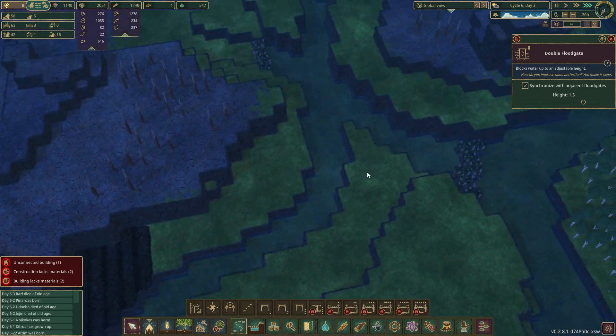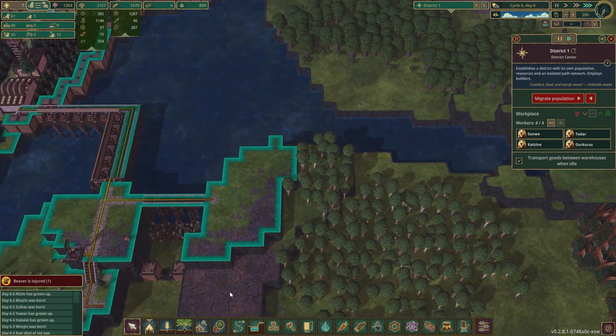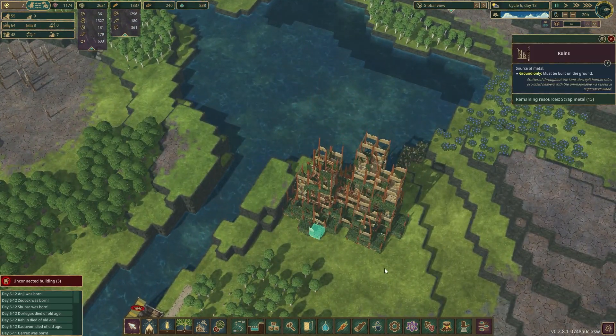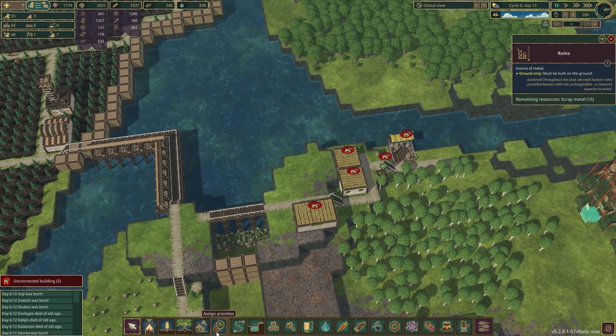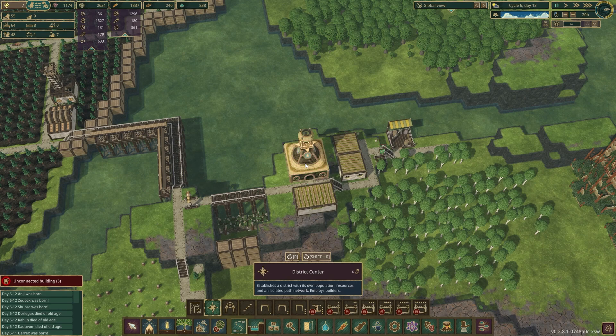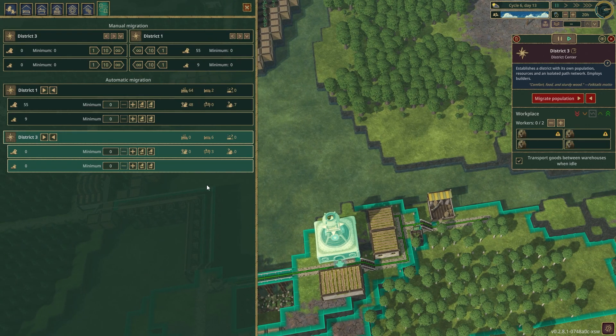I don't really care about this backwater area so much. The question is how far can I take this before I need a new district? I hate districts. Good news: I'm almost ready to start gathering all of these ruins to start turning them into metal for our golems. The bad news is this is too far away so we have to turn it into a district. If we pop in a district gate and build up a district center, we can migrate some population over. I think this is district three — let's set it to six minimum.